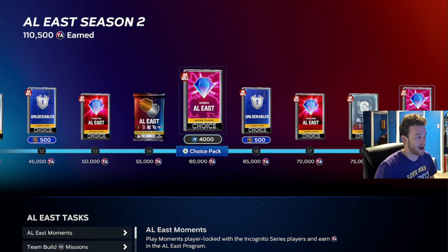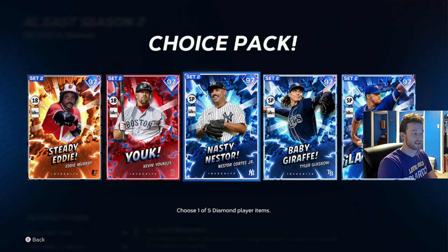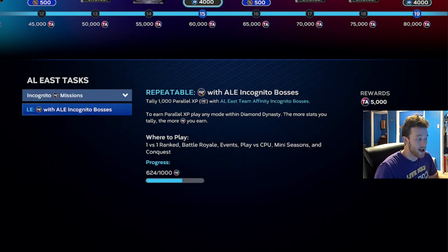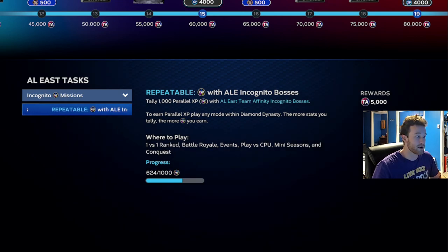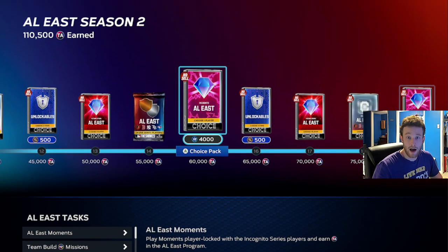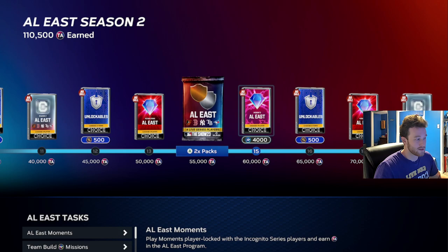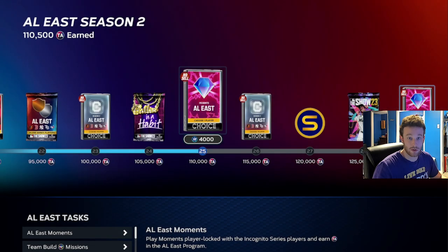Maybe you do some of the moments or an exchange to get here, and then you're getting these 97s — this is the bread and butter, this is where you're going to start to make a lot of progress. After you get these 97s, there are these Incognito Missions. You can see they give 5,000 Team Affinity progress and they are repeatable for every 1,000 PXP you earn. And that might sound like a lot at the start, and it is for certain divisions, but for other ones it's not. So you're getting these 97s, doing all the missions for these henchmen-type players, and then running the new Team Affinity 2 mini season.